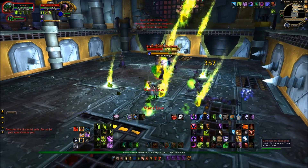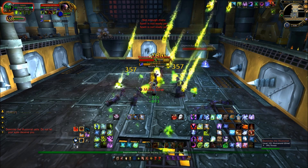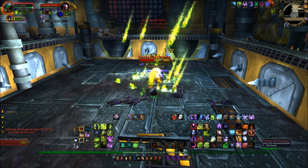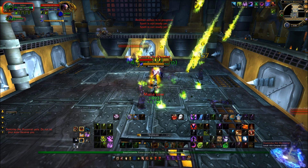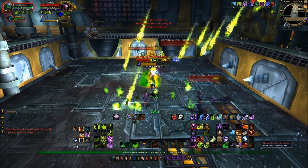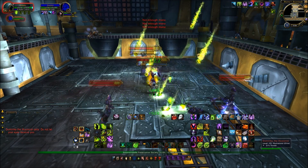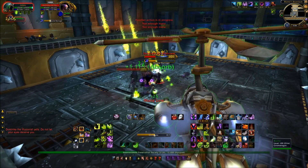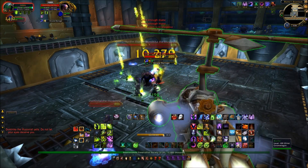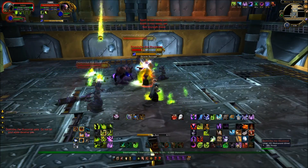If you're any class - doesn't matter, melee, range, whatever - get rid of the illusionist mirror images. Burn them down. Then you can just concentrate fire on Dominica. Warriors using whirlwind if you're fury spec, or dragon roar - just get rid of them that way. Get them all stacked on top of your face and then get rid of them. Mages, a little bit of blizzard here and there wouldn't go amiss - just trims them down a wee bit.